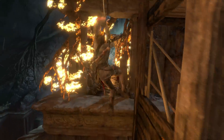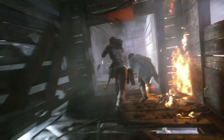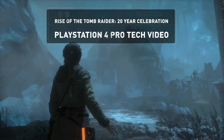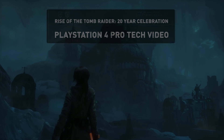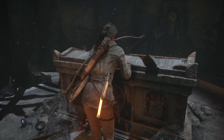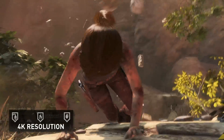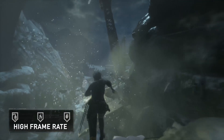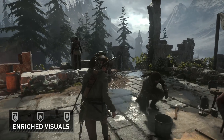Rise of the Tomb Raider is a beautiful game on all platforms, but with the increased power of the PlayStation 4 Pro, we were able to bring unprecedented visuals to a console for the first time. Rise of the Tomb Raider will support three different visual modes when played on a PlayStation 4 Pro, with each focusing on a different area: 4K resolution, high frame rate, and enriched visuals. There's an option for everyone, allowing players to customize their experience.